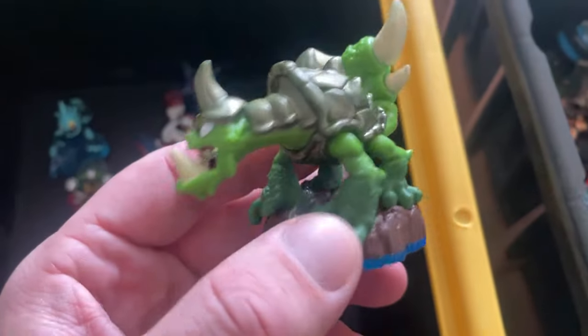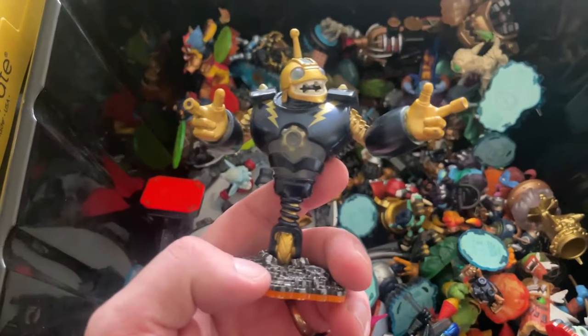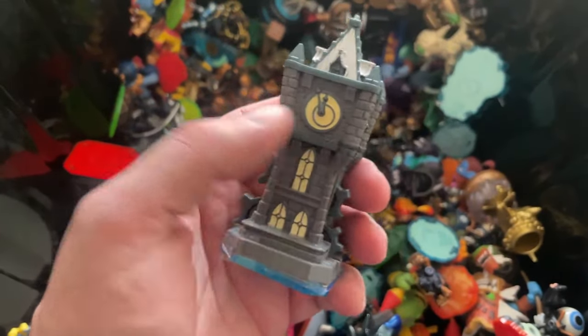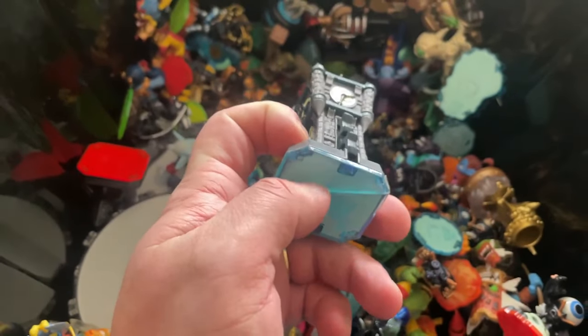Another magic piece for Swap Force. This Swap Force character — I can't think of his name but he's common as mud, you'll have 4,000 before too long. Another Flash Wing for Giants. This is Bounce — but this looks like a Legendary or Nitro version because of the black and gold colouring. I don't believe I've come across him before, so I'd like to do a price check. Tower of Time for Swap Force — it's got a crack across the bottom so it goes in the defect pile.